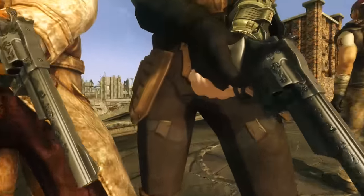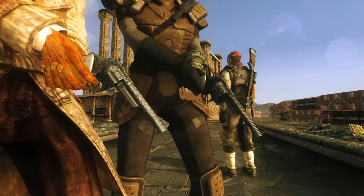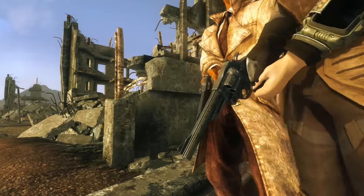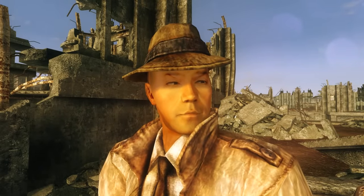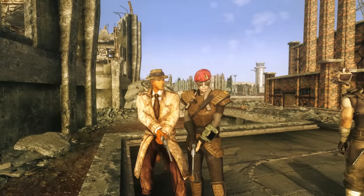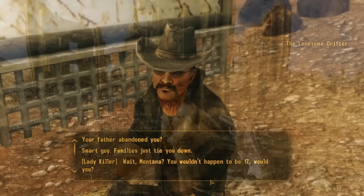When I used the console to summon the Mysterious Stranger to my location, I froze the scene, toggled the free cam, and examined both weapons side by side: the .44 Magnum that the Mysterious Stranger has, and the Mysterious Magnum that the Lonesome Drifter gave us — the one he got from his father. As you can see, they are identical. So I think all of the evidence points to the Lonesome Drifter being the son of the Mysterious Stranger.